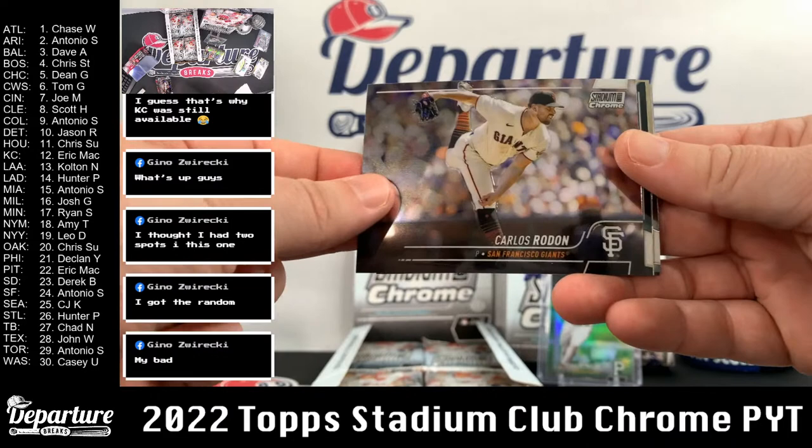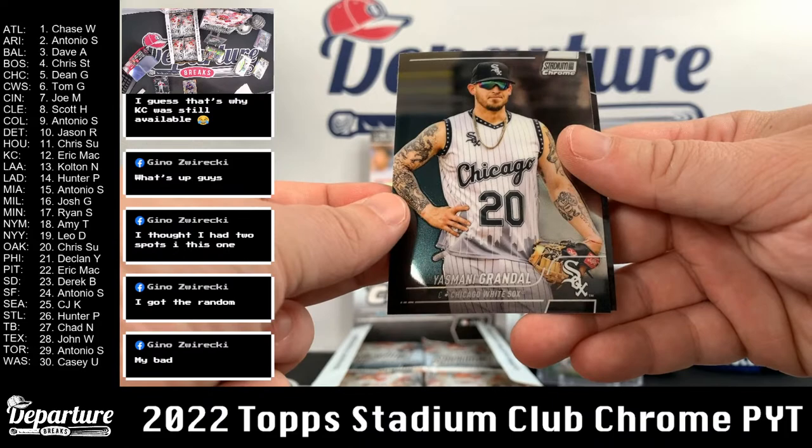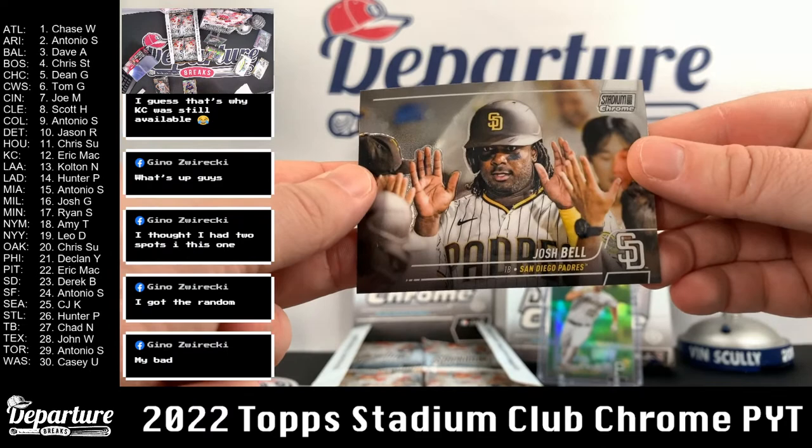Alec Boehm. Carlos Rodon — sorry. Nick Cassianos. Boehm and Cassianos are part of that walk-off today. Alec Manoa, Team of the Future. Yasmani Grandal — maybe the best photo of the set, of course there's a lot of competition. Josh Bell.